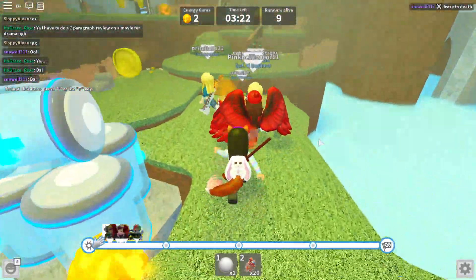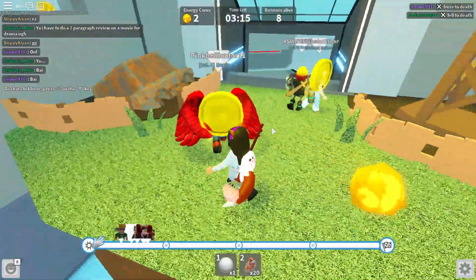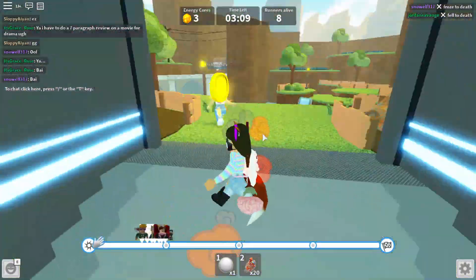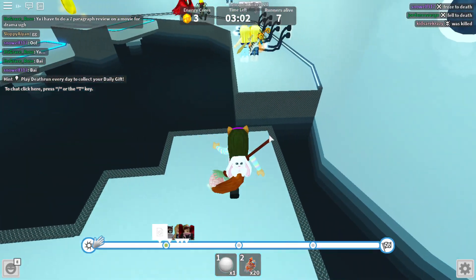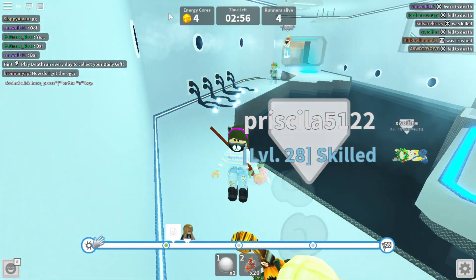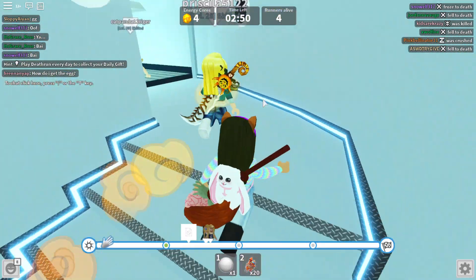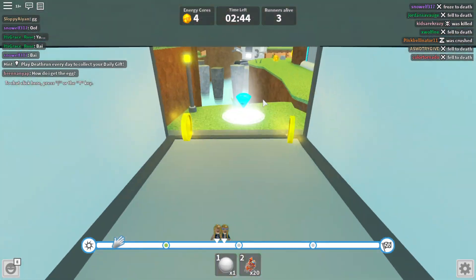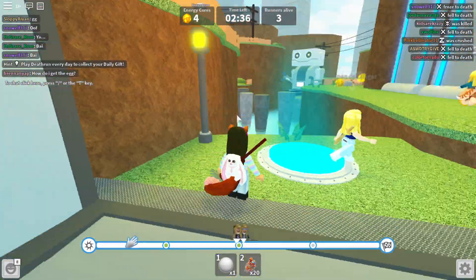So let's just go into it. Can't this thing electrocute you? Oh yay, I got another one! Okay, I need those coins. Yeah, brutal. We have four energy cores - okay, that's good. I don't know how many we need, so we'll see how many we need to do afterwards. Just three runners left.